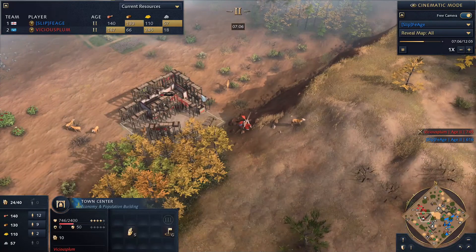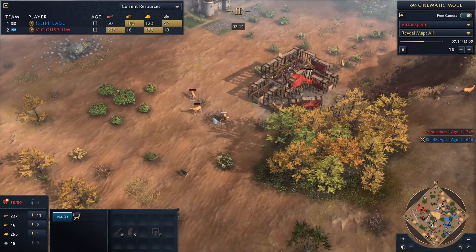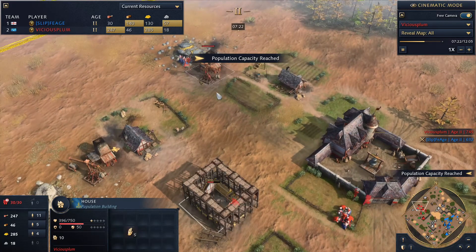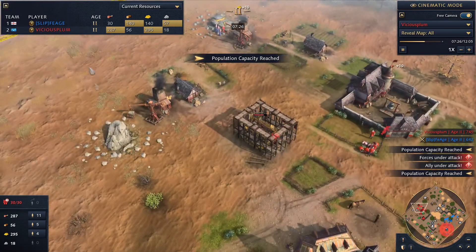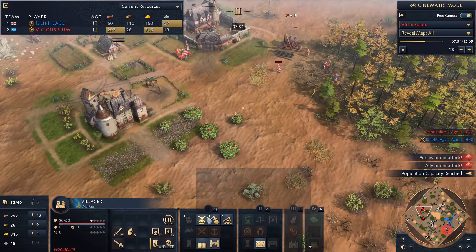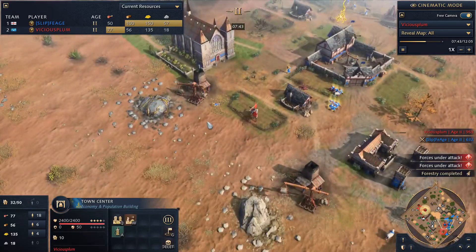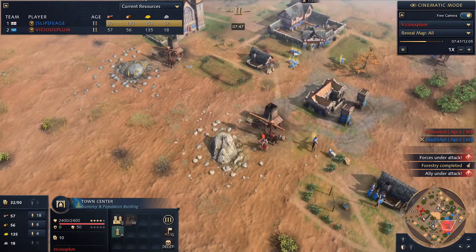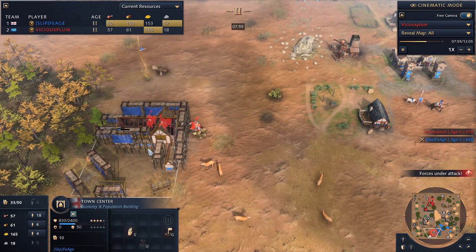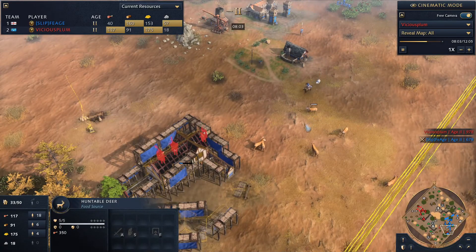At the same time, Vicious Plum is building his own second TC towards the hills there — again at the wood line and the deer line. Seems to be the favoured spot for a second TC once you get up into Feudal Age. A little bit housed there, not too much to worry about. That's why the early stone production was a thing: getting that stone allows the TC. TCs cost around 200-300 stone, I believe. Denying the enemy TC for this long is a major, major win. We might even see a GG conceding.